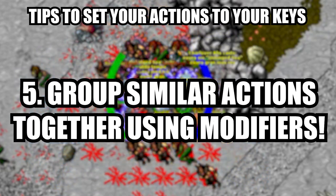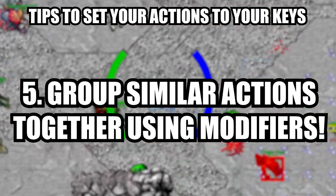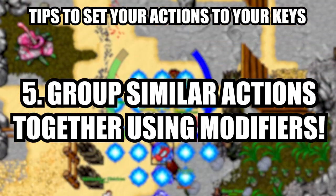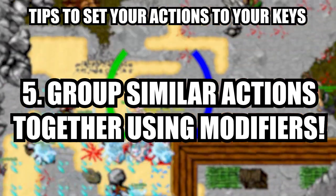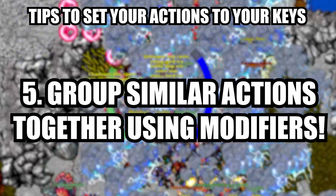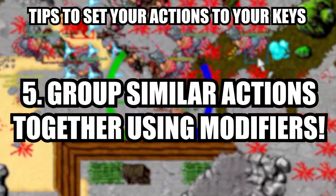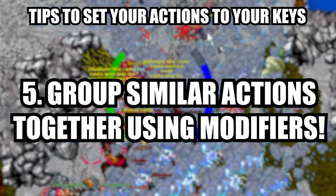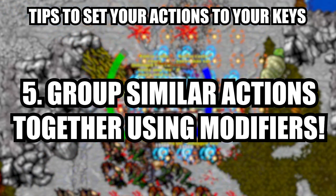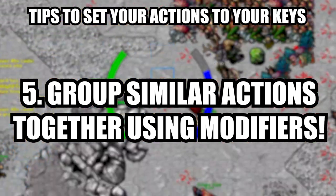You can group similar actions to the same hotkey using modifiers. A tip my RP friend Jerry gave me: he has a panic button. The panic button has one cake spell on the key itself, another cake spell on Shift plus that key, and avatar on Control plus that key. This way, if you're panicking, you just need to remember one hotkey. In an ideal world you press the correct action, but a panic hotkey gives you a 100% chance of using something valuable in high-stress situations. Similarly, I have amulets grouped: the regular amulet on V, a more protective one on Shift+V, and the most protective on Control+V — for example, a slipshield on V, a terra amulet on Shift+V, and a guild necklace on Control+V.